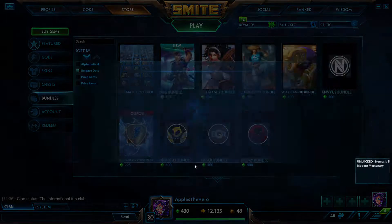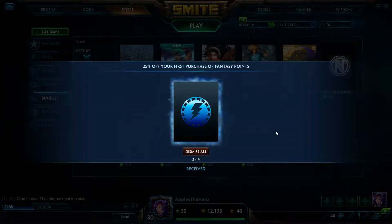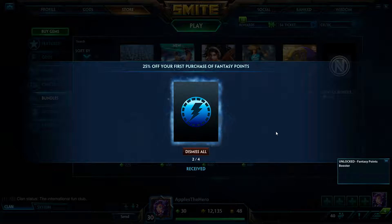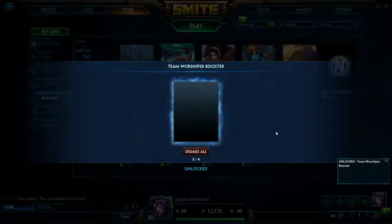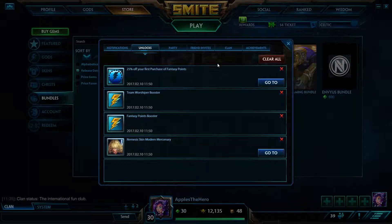I'm getting a split pass. That terrible Nemesis skin that everyone hates — I mean everyone loves. It's not terrible. Is that supposed to have no art on it? I don't think it is supposed to have no art on it, but it has no art on it.